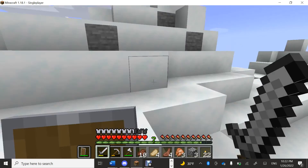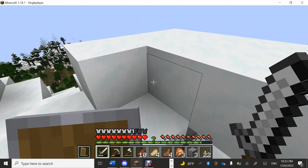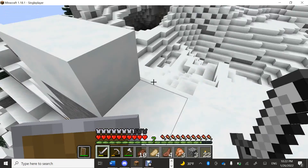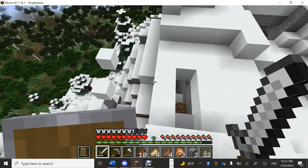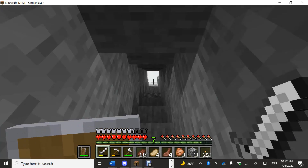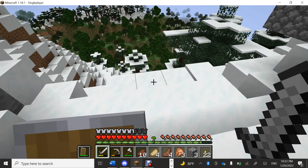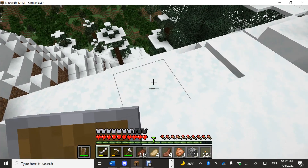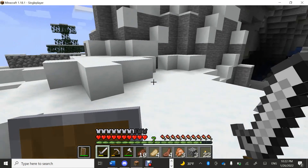Anyway, as you can see, this is all regular snow on the top. Some areas down there are powdered snow, which is newly added if you didn't know. You can actually die in it — which I may or may not have done a couple times since I started this world. That'll stay undecided. You can tell powdered snow apart because it breaks really fast — regular snow takes a little longer and has a different sound.